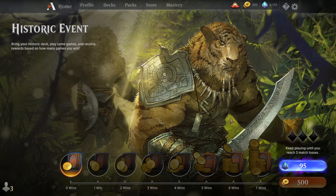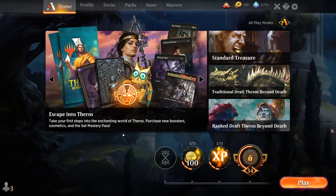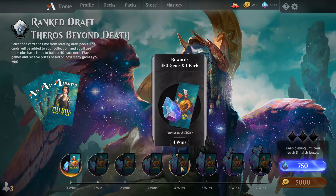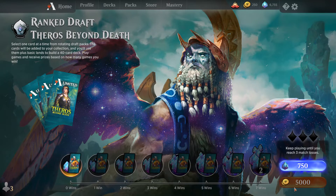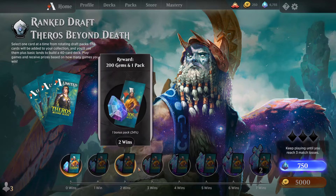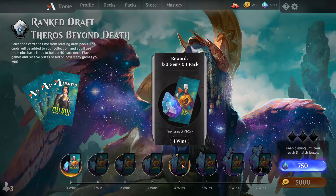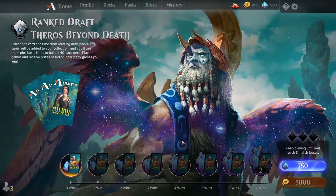The only reason you want to amass gold is ranked draft. Ranked draft is the only way, at the moment, in which you can convert gold into gems. You pay gold to enter this event and you get gems when you win. Basically, you pay 5,000 gold to enter this event and you get gems according to your victories — with 4 wins, for example, you get 450 gems. This event also gives you boosters and rewards you with gems and packs.